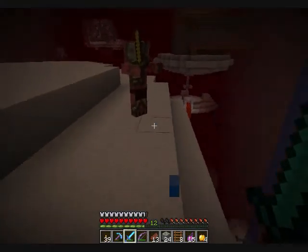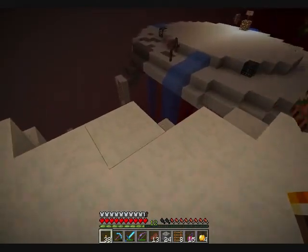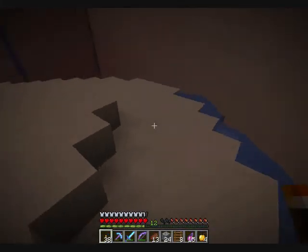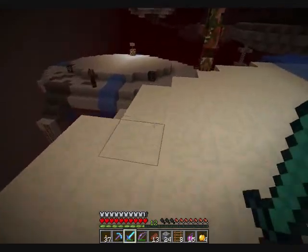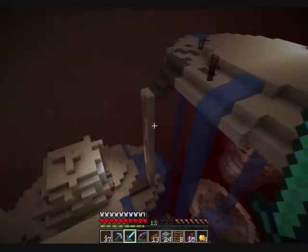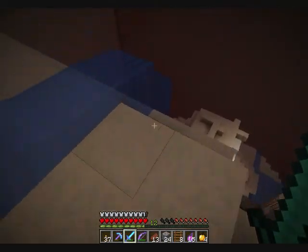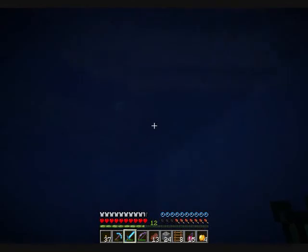Up here we have... nothing special. Just kind of a cloud. That's a skeleton spawner over there — that's not even my cloud though. Hey, you — you get off of my cloud. Alright, so it looks like that's the cloud we want to be at, not this one. That cloud has all the fun. This one sadly gets none.